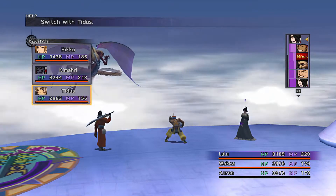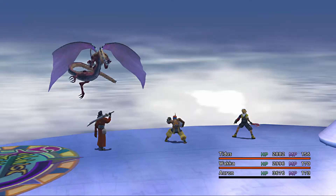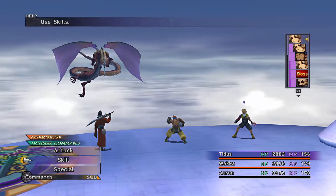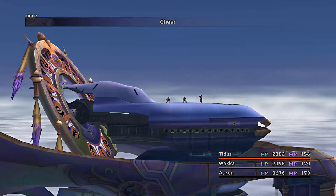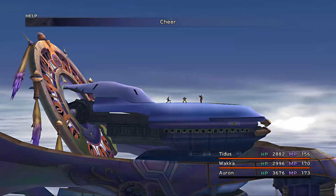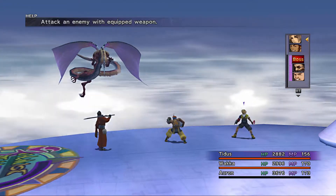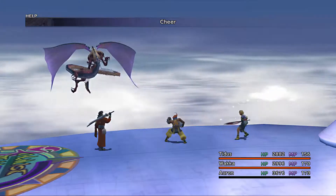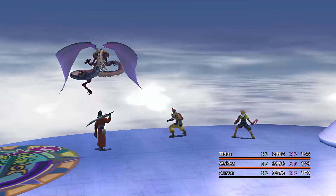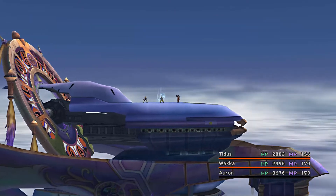We'll bring in Titus. Now we're just going to use Cheer and really just use physical attacks. The key to this fight — avoiding a lot of the damage you would otherwise incur — is to fight at a distance while you're buffing up. After you're done buffing, you don't really need to worry too much about taking too much damage because we have potions to heal with. I think I need one more Cheer and that'll be pretty much everything. You could use a bunch of overdrives on this guy too if you wanted, but I don't think that's necessary.